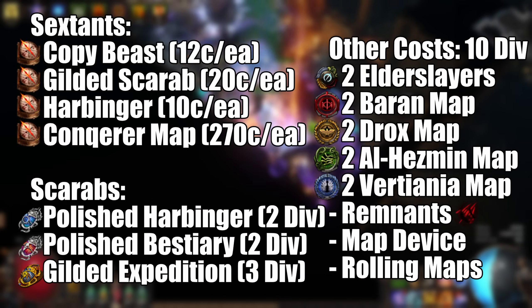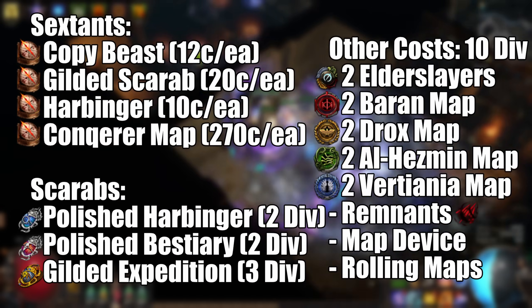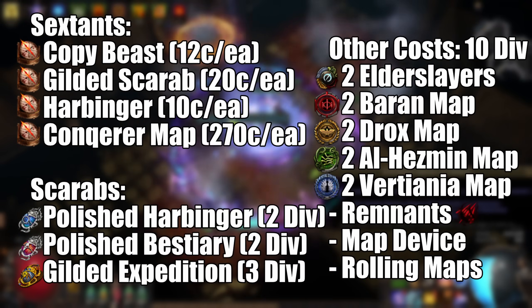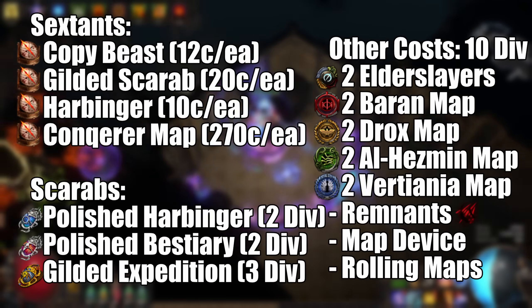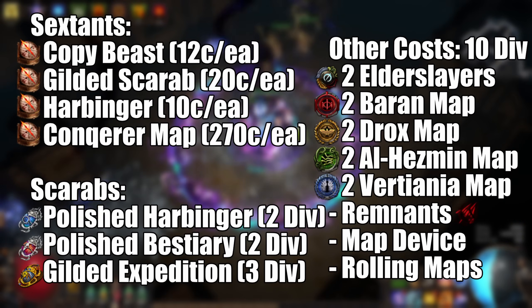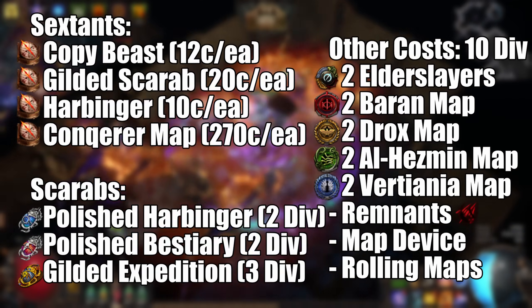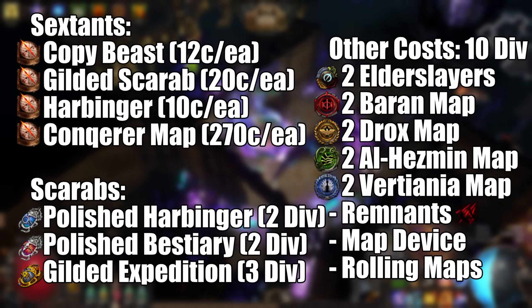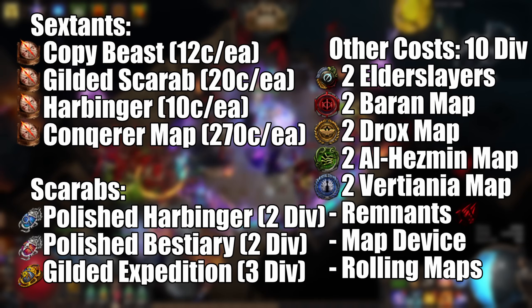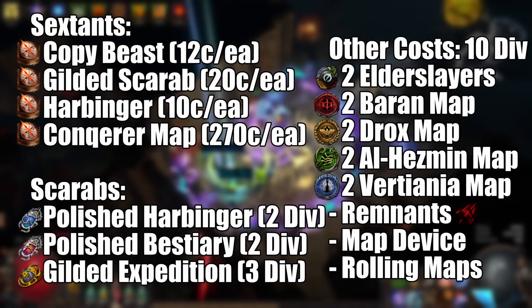Gilded Scarab, since that's worked well in the past and it's really easy with Seance. And last up, Conqueror Maps. Do be a little careful when buying these — I paid 270 Chaos each, which gets you a set that's worth quite a bit more. However, the price varied anywhere from 270 at the low end when the market was most saturated, to 380 at the high end, at which point you're better off just buying the sets rather than running the Sextant. Double-check it against the price of buying the sets. If it's less, you're good to go. If it's more, just buy the sets and use a different Sextant.